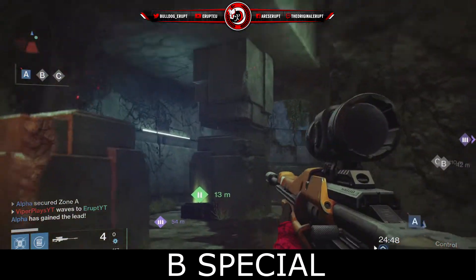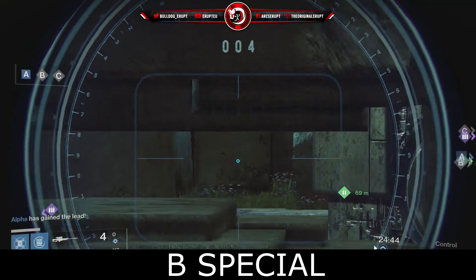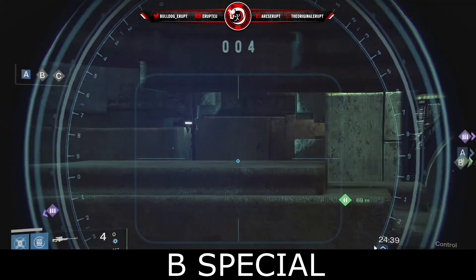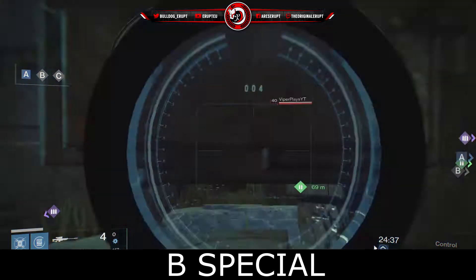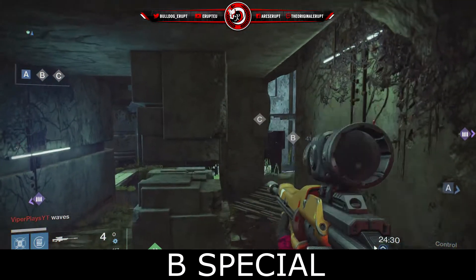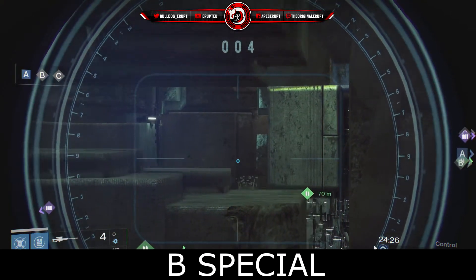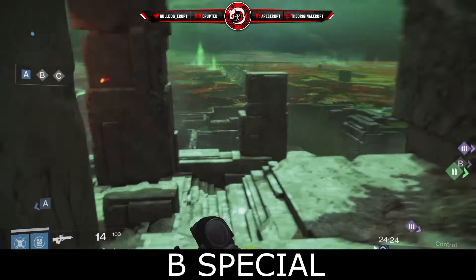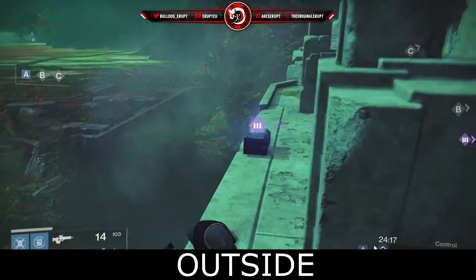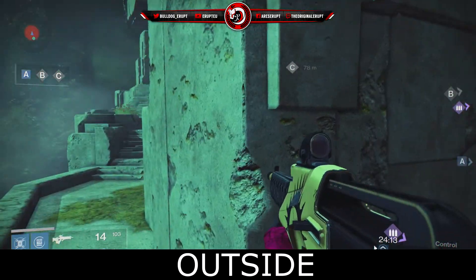Like on the other side, there is a little gap in those rocks that you can jump over to, look through the gap, and you have a great peeking spot. This is amazing because it's very hard to hit you unless they have really good aim — there's such a small gap. Out here we have Outside, which is going to be really important when you're trying to go to heavy.